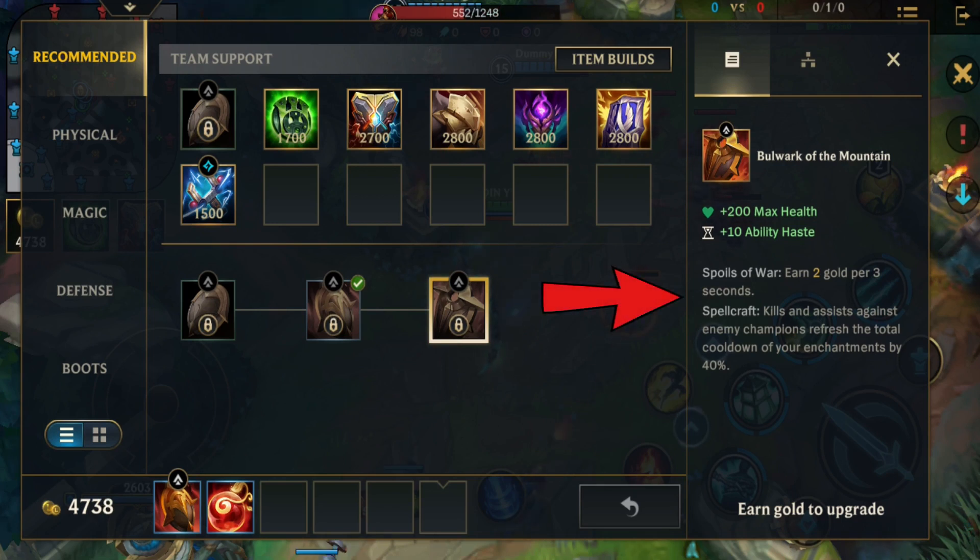The last thing you should know about this item is that it has a passive called Spellcraft: whenever you get a kill or an assist against enemy champions, the total cooldown of your enchantments will be reduced by 40%.